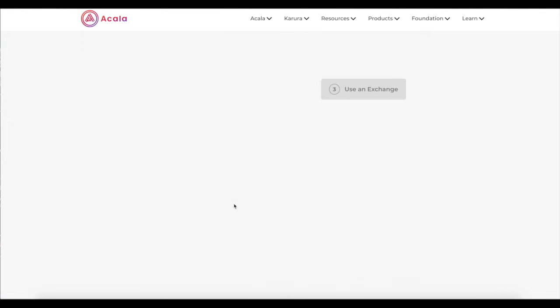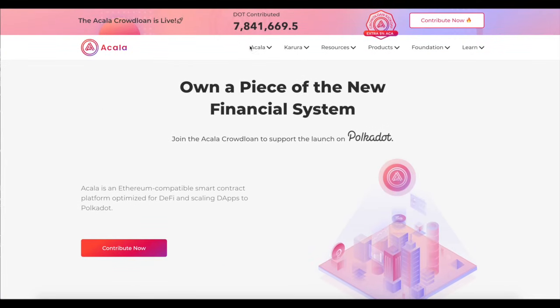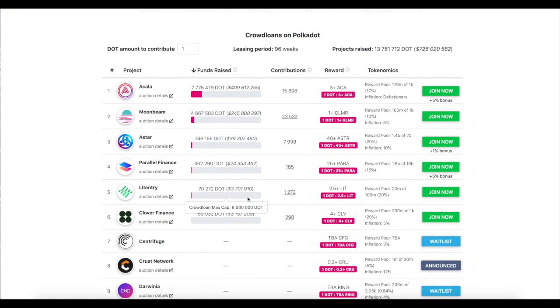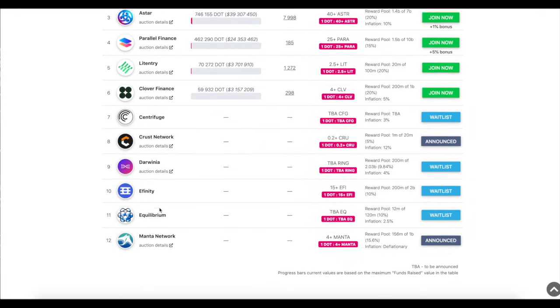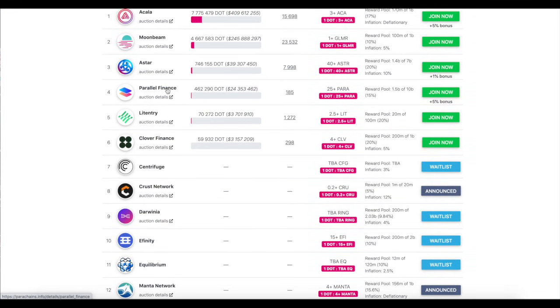That's how you can participate in a Polkadot parachain auction — specifically the Akala parachain. There are several other ones. Personally, the ones I like — not financial advice — are Akala, and I do like Moonbeam but can't participate as a US user. I'm also very interested in Hydra DX, which isn't on this list yet but should be great. I also like Efinity, Manta, Crust, Centrifuge, Litentry, and Parallel. Those are the ones I have my eyes on. Time will tell.